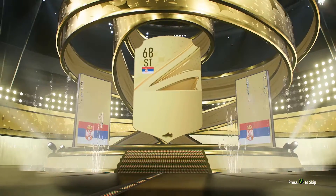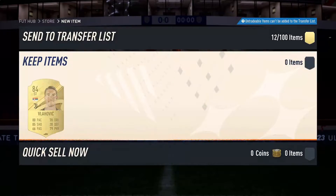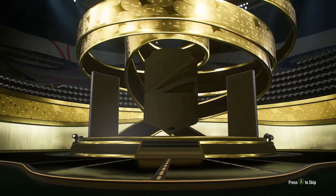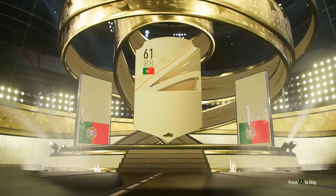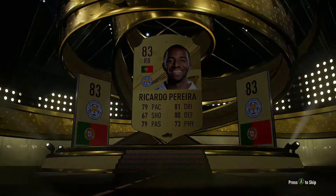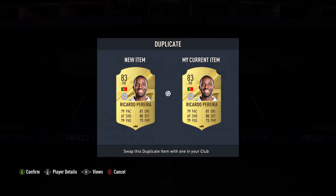Let's see if we get anything special here. We get Vachovic - an 84. We'll take that from an 82 plus pack. Another 82 plus, hopefully something decent in here as well, an 84 at least. Right back - oh, it's Pereira. Great. How many times have we got Riccardo Pereira on his account? About 17. I don't even know why I'm trying to swap it - I know it's a dupe.